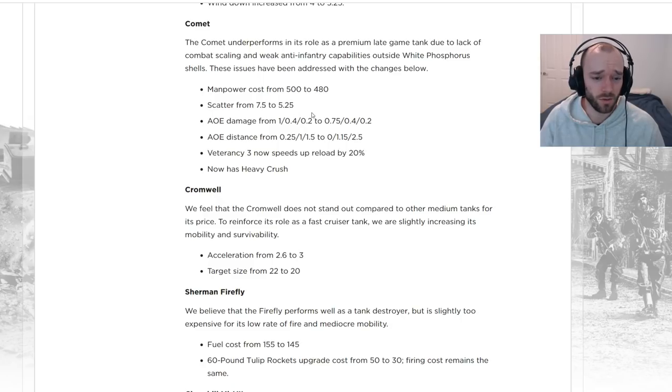Scatter is going down so it'll be more accurate when shooting at infantry — hitting them more often — and if it misses tanks, maybe it'll land on a scatter roll. Similar to the heavy tank AOE changes: near AOE is going down, same with near distance, but far AOE is going up. So it should more consistently deal damage to squads between the scatter and AOE changes.